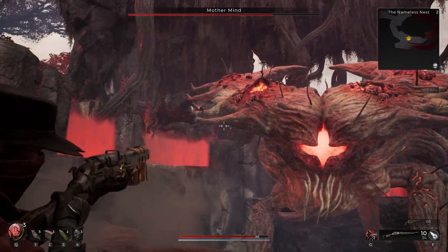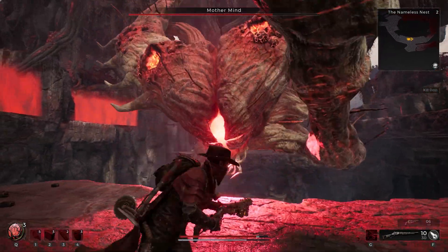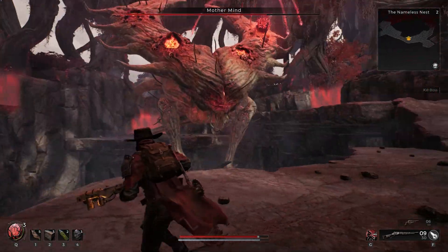She summons her ads: a Root Mind Flyer and a Root Meta Mind Flyer. Note that this also brings down boulders, so watch out for those trickling pebbles.